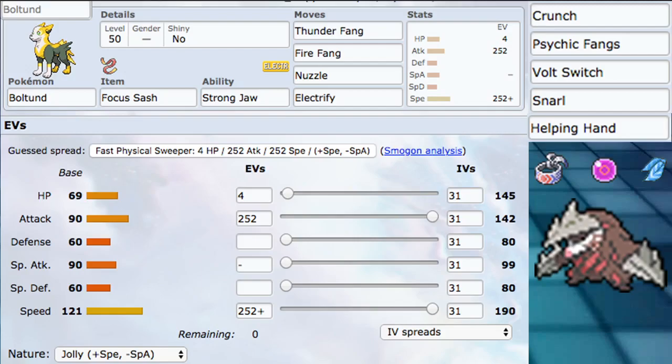For moves we have Thunder Fang, Fire Fang, Nuzzle, and Electrify. Thunder Fang and Fire Fang obviously play off Strongjaw well — Thunder Fang being STAB and Fire Fang just being for coverage, good against things like Excadrill and Venusaur. Sun is one of the most used weathers and that makes Fire Fang essentially STAB, making it very very powerful.